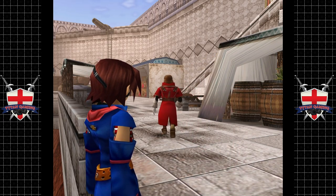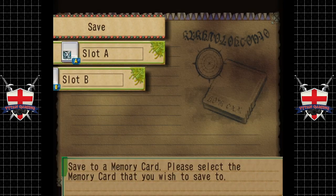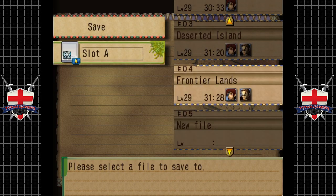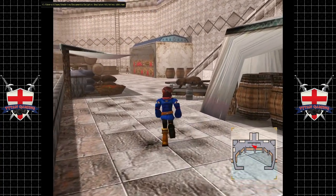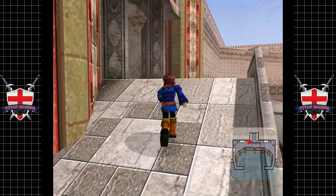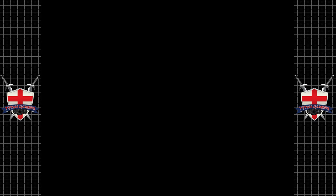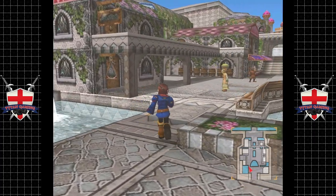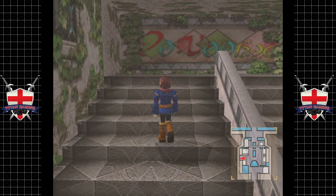While Gilder goes and has his fun, we're going to explore a little bit. By explore I mean we're going to find a chest I missed out on earlier. I should have got this when I was playing as Aika and Fina but I forgot, so let's go get it now. There is some stuff in this game that if you miss out on you cannot get later.